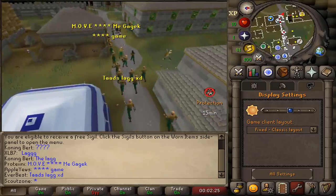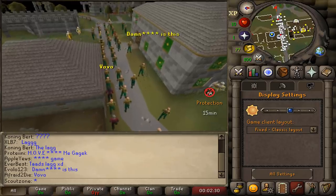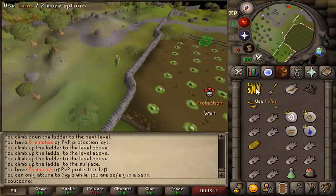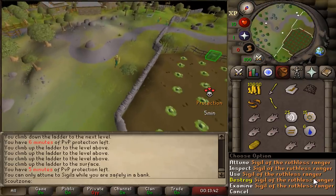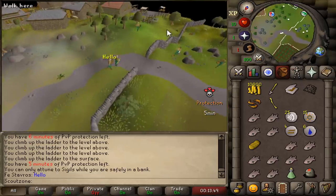The lag is crazy. So many people are here right now — everyone's playing Deadman Mode. Here we go. Grabbing the 10k. We got ourselves our 10k and a Ruthless Ranger Sigil. We haven't attuned it yet, sadly.